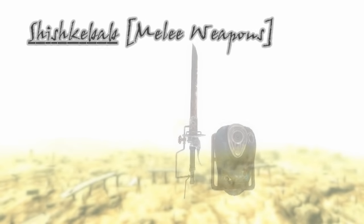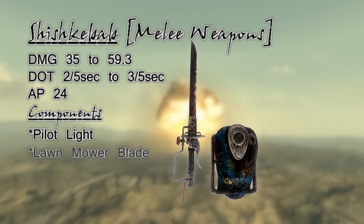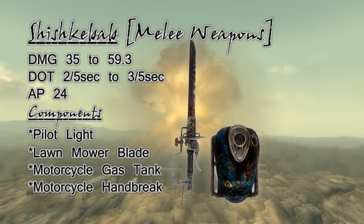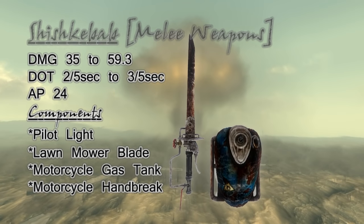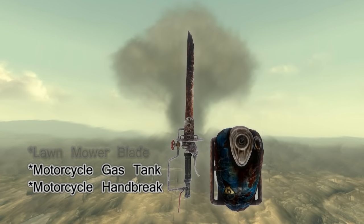The next set to be found are the schematics for the Shish Kebab. With a scavenged fuel tank, a lawnmower blade, and a pilot light, you can make yourself something that looks like a sword that's on fire. Its damage and damage over time is affected by the Pyromaniac perk. If you have the means it is a worthwhile melee weapon — watch for gas leaks though.